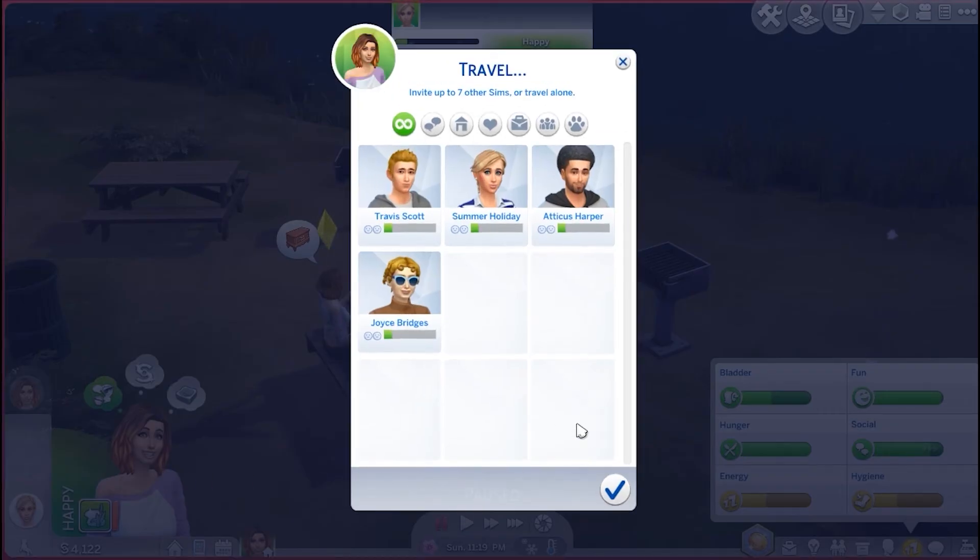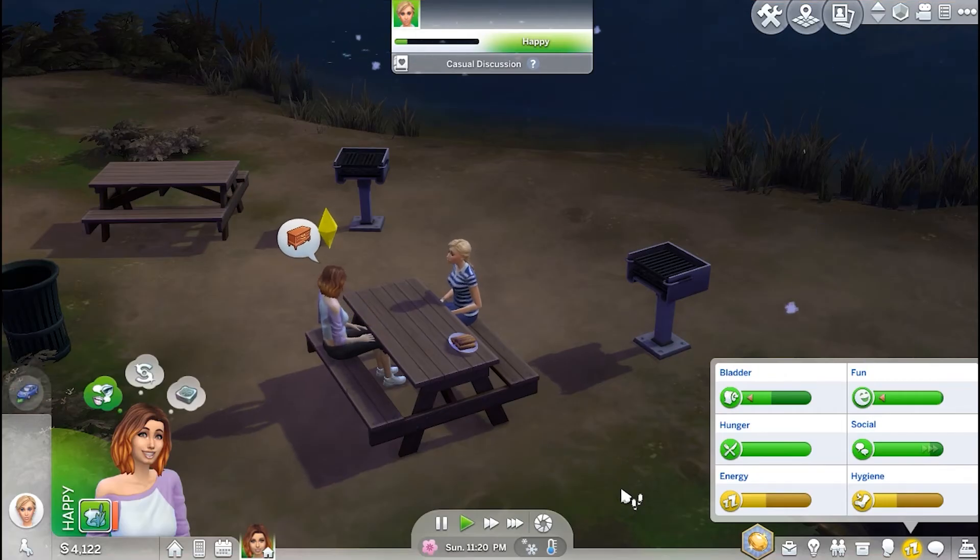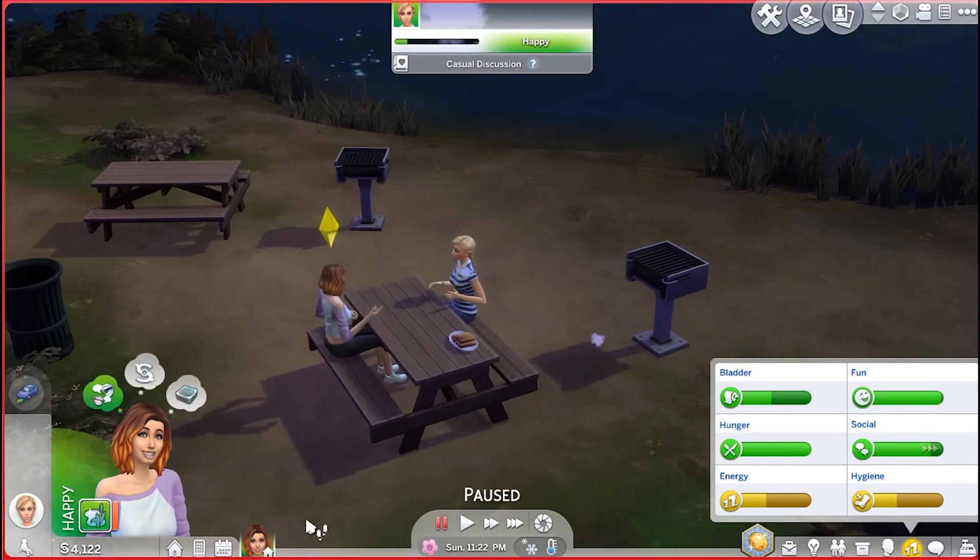Summer, it's been a real slice, but we're leaving. So we're going to go ahead and have her travel. Again, it's asking if we want to take any of these people with us — we do not. So to go home, there are a couple of different ways. You can click this little house icon in your sim's picture, or you can go through the phone and do the travel like I selected to do.